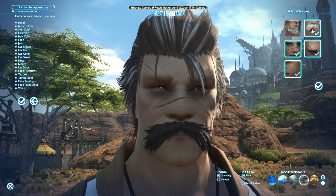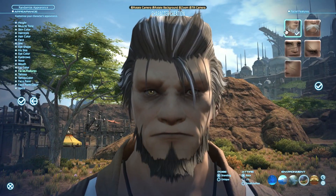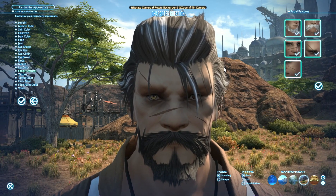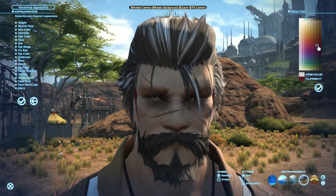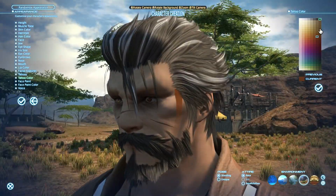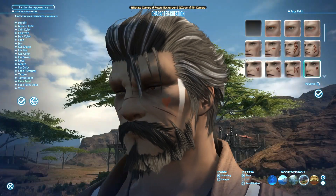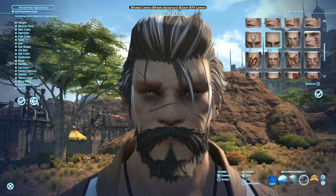Lip color can be changed — dark or light, depending on how you want to customize your character. You can also apply different facial features. Turning them all off shows the character without any — facial features include things like facial hair, mustaches, scars, and other accessories that vary between male and female and across different races. You can add tattoos and change the tattoo color. Face paint options include things like a dragon tattoo on the side, a heart, or anything your heart desires — just customize however you like.